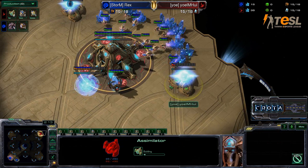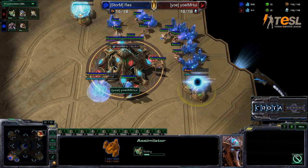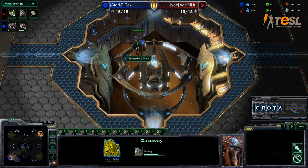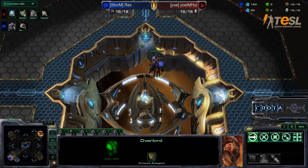Players will try to get two workers per mineral patch, two workers on each Vespene geyser. You can see the double assimilator already placed down, and most likely will have two workers on each geyser. The Cybernetics Core shouldn't be too far behind.